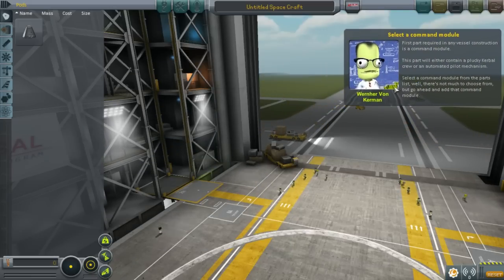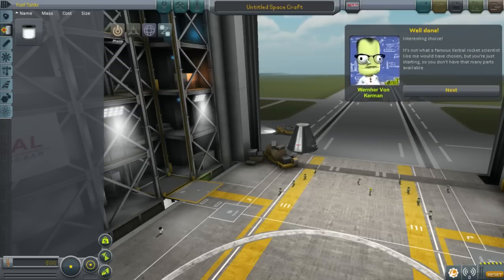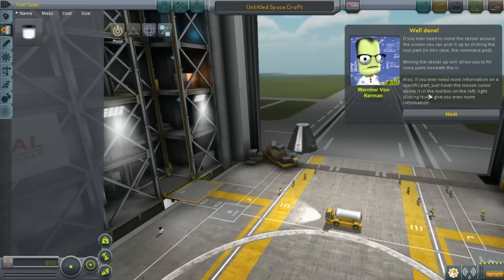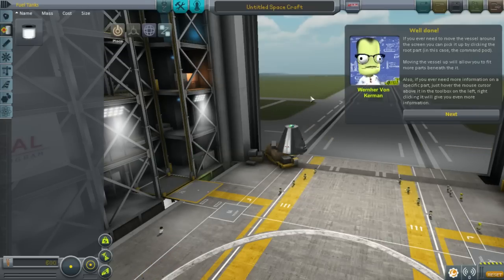First part required in any vessel construction is the command module. This part will either contain the plucky Kerbal crew or an automated pilot mechanism. Select the command module from the parts list. What the hell was that noise? Was that him? Okay, interesting choice. It's not what a famous Kerbal rocket scientist like me would have chosen. I didn't have any other options here. I thought you were a rocket scientist guy, you should have known that.